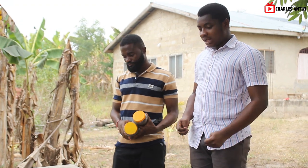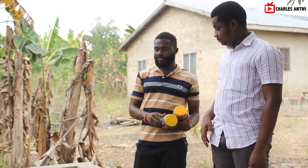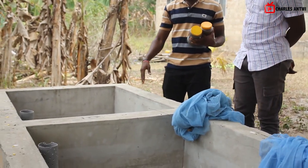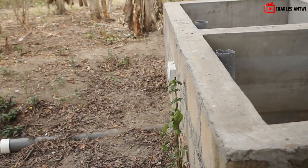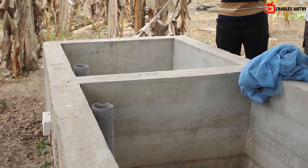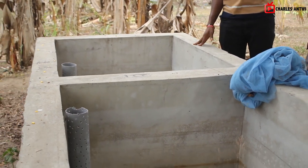We are currently here at the hatchery of DB Farms. This tank serves two purposes. The first is for hatchery — this is where I do my hatchery. After spawning, this is where I nurse the fry until they become fingerlings, then I transfer them. So this is point one and point two — I divide them, put some here and some there.